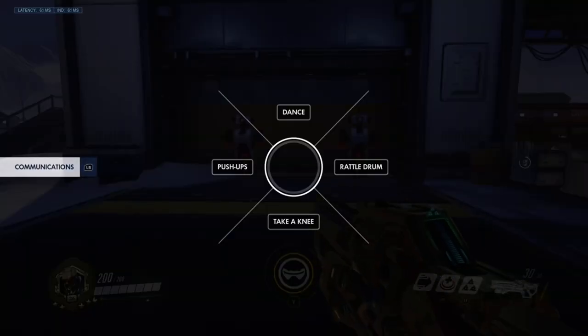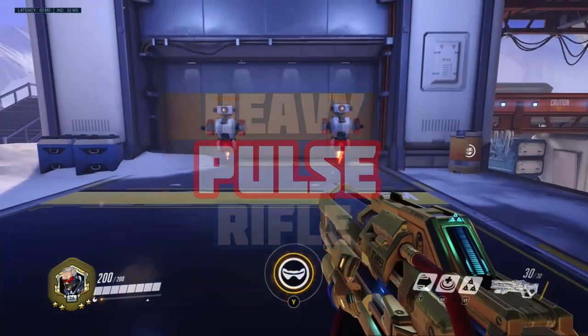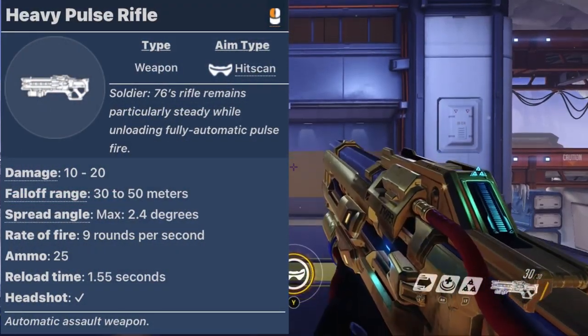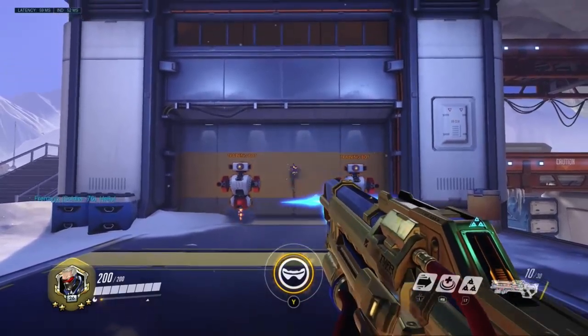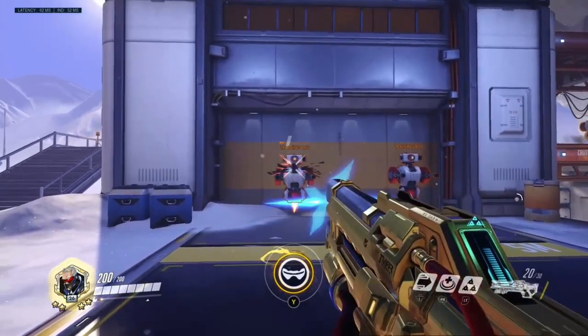First off we have his primary weapon, the Heavy Pulse Rifle. The Heavy Pulse Rifle is a fully automatic hitscan rifle that deals 10 to 20 damage depending on how far you are from your target. But keep in mind, the recoil of the gun will make you have to drag your weapon down to keep it accurate on target.